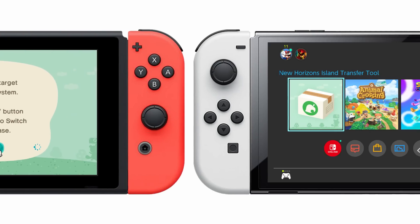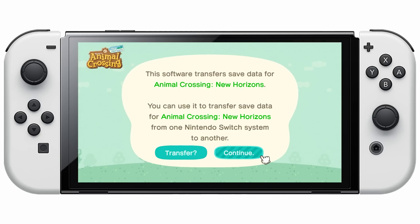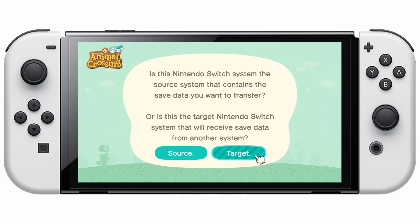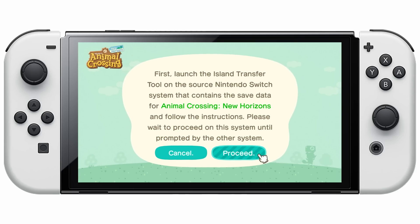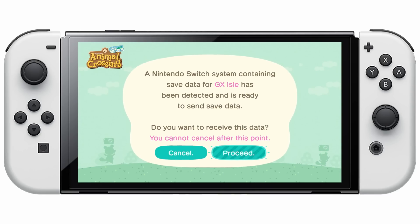Now while it's doing that, move over to your new Nintendo Switch and start up the transfer tool on it too. Like before, click Continue, OK, and let's begin. Then designate this one as the Target Console, since it's the one you want to move your island onto. Now click Proceed to have it search for the saved data from your old Nintendo Switch. It should only take a few seconds, then click Proceed one more time.